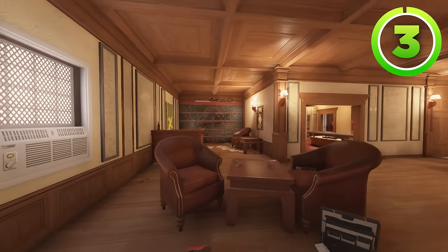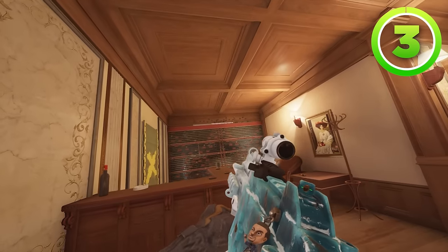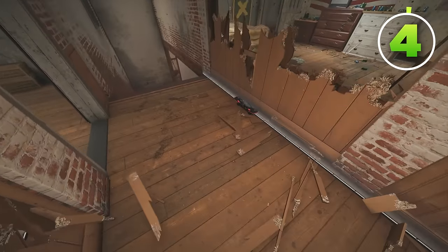That way, if you're playing inside of piano or your teammate is playing inside of the cigar box, both of you will be notified when someone is dropping this hatch. This strat heavily, heavily relies on information. Just like this top floor Oregon strat for Alibi.